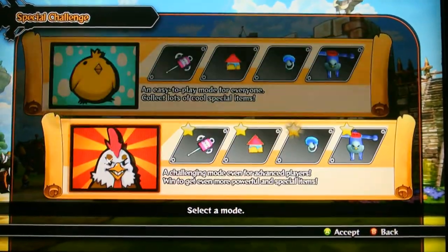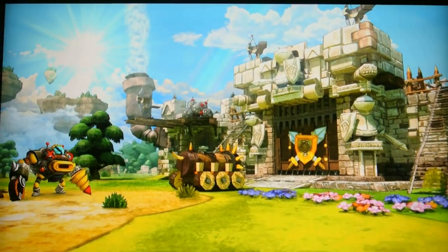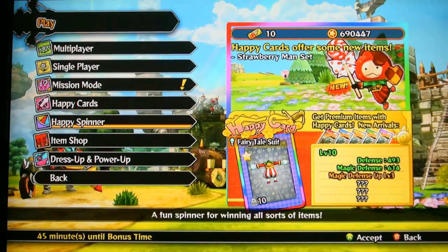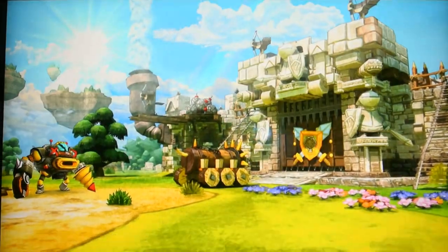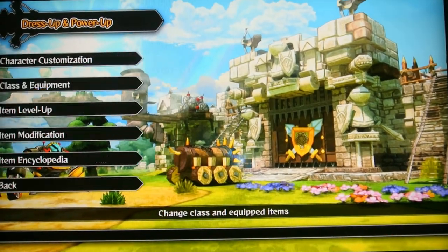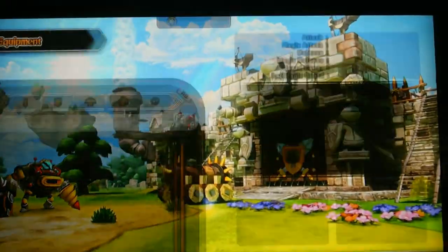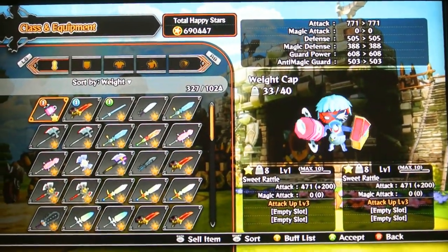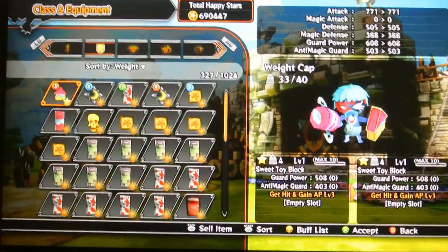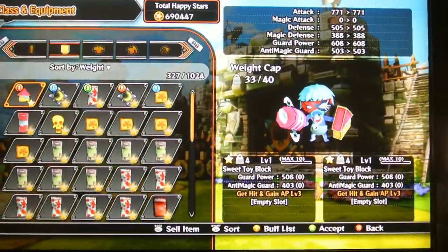So the special challenge gear — and here it all is on your Warrior. We got the Sweet Rattle. It could be decent at level 15, I don't know. Then we got the Sweet Toy Block, which has a decent guard power, surprisingly.